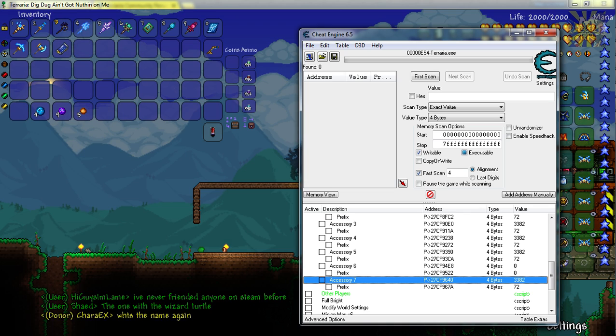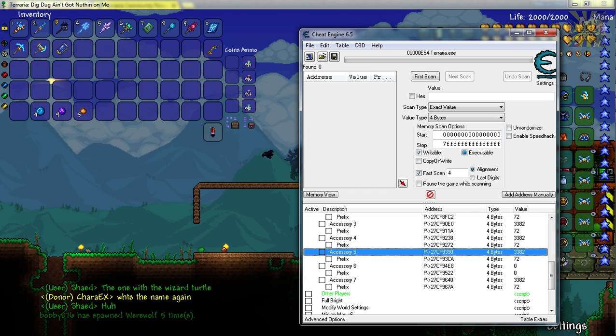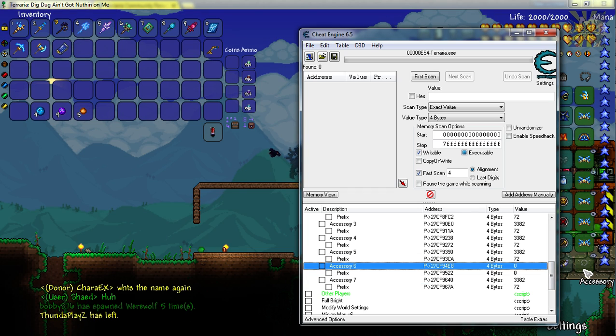The 7th slot is down here. Currently, the 7th slot has exactly the same item that I have in all the other ones, except for the 6th. And you can see the 6th one is 0.